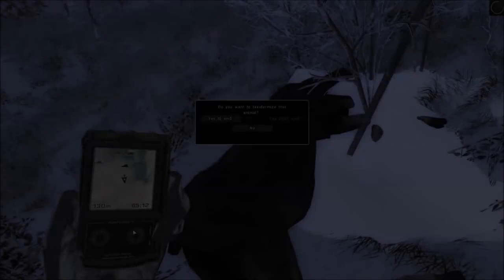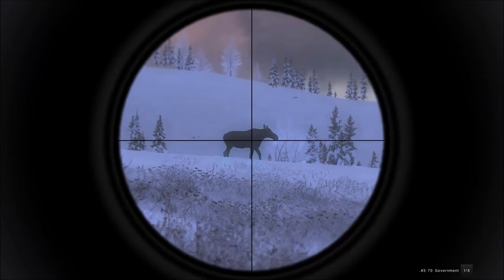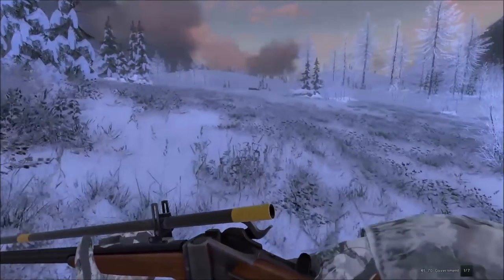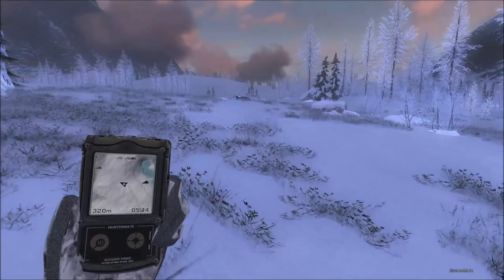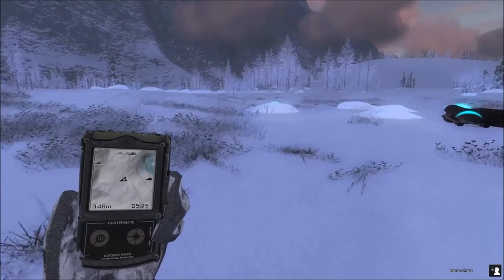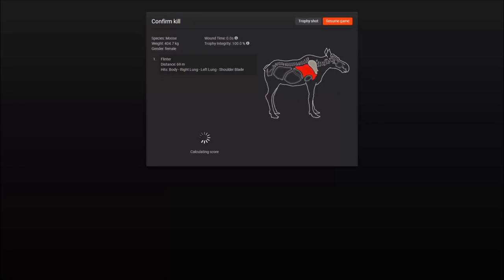We've got another female moose up here, we'll just take her out. I love this rifle — it has quickly become my favorite classic rifle. Being the most powerful of the five, it has that scope that runs the length of the barrel. Two moose down, two females — hopefully we start finding males. The double lung with the 45-70 will drop a moose, which is really nice.